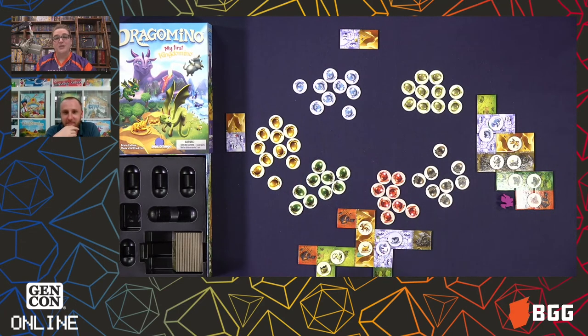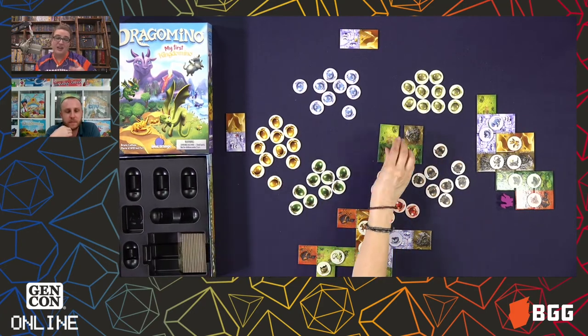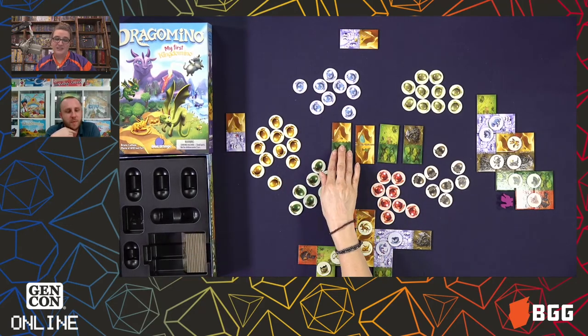If you were playing this with three players, would you just discard that last tile — so three out of the four tiles are drawn and you discard the fourth? No, you replenish. You put another three out — there's always four in the middle. And you play until all the tiles are gone.